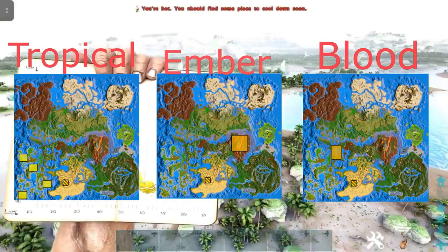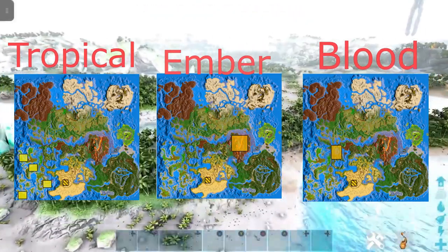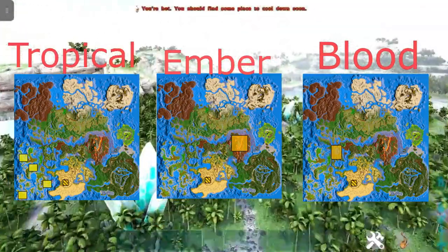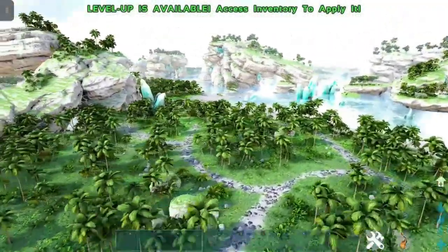Down the south east side of the map, this is where you find the Tropical Crystal Wyverns. You can of course look at the spawn map on the ARK Wiki which will tell you, as my level sound goes off.